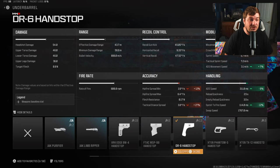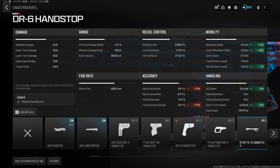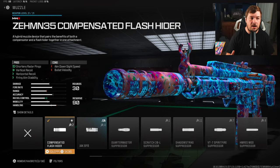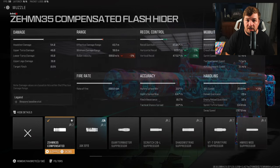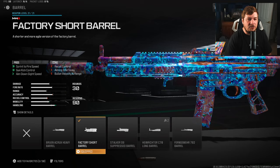For my underbarrel, the DR6 Hand Stop increases handling and aggression — pretty self-explanatory. Nine percent ADS is gained, including 12% sprint-to-fire, 10% crouch movement, 7% ADS movement, and 4% normal movement. The next attachment is a muzzle — the only recoil attachment on the entire build — simply because I needed to control fire aiming stability and visual shake. It's the ZEM Compensated Flash Hider: 5% horizontal recoil control, 15% vertical, and most importantly, fire aiming stability.